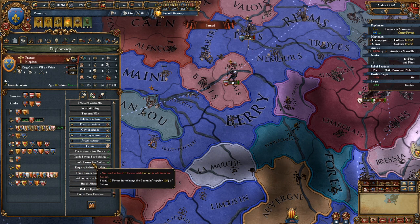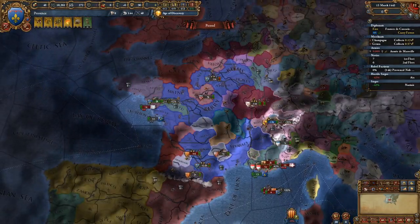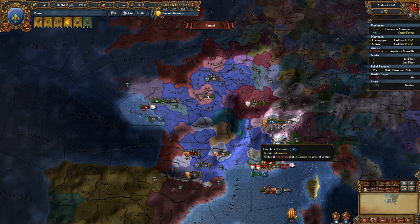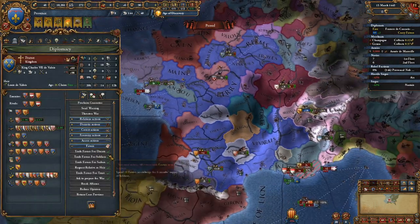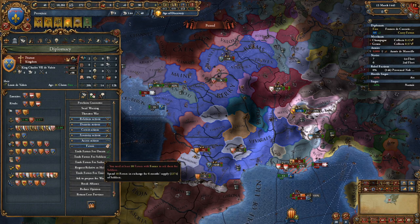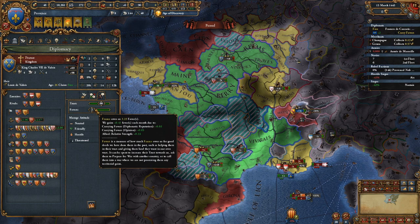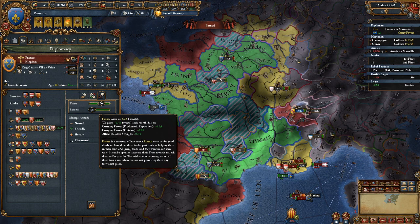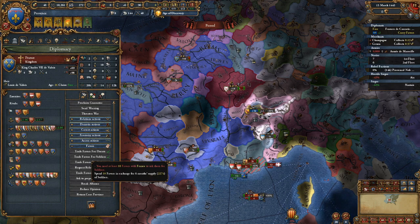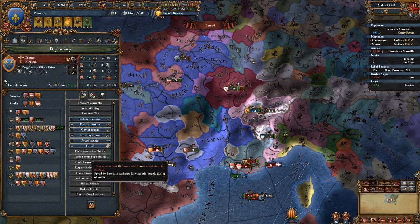So realistically, if I wanted to, I could sit around, do what I usually do, save up favors on France, and boom — I've got my heir on their throne with a good chance of forming a personal union. I personally think that is just disgustingly broken and way too overpowered. On top of that, another example is 10 favors for 2,274 soldiers. We're currently getting 0.41 favors per month, so if you look at it this way: 2,274 soldiers divided by 10 means you're getting 227.4 soldiers per favor.